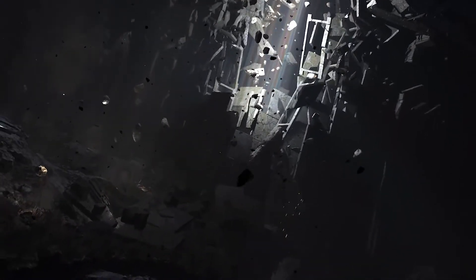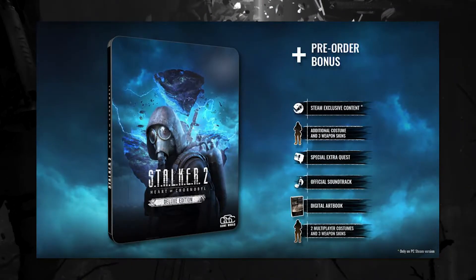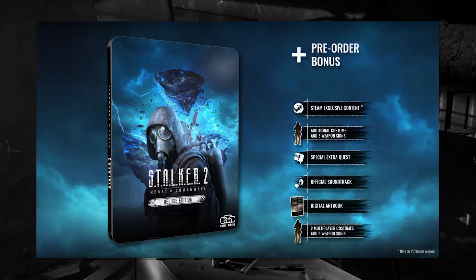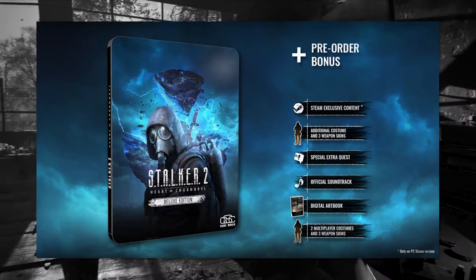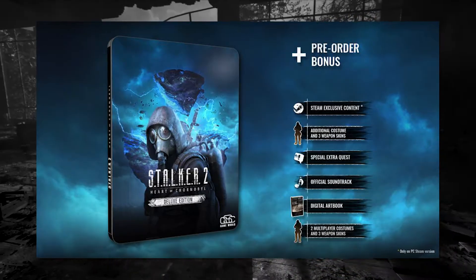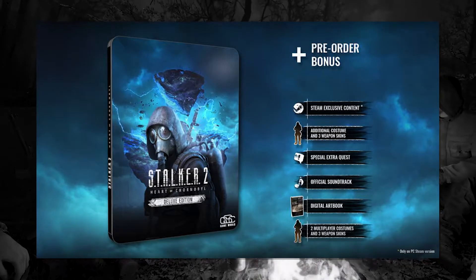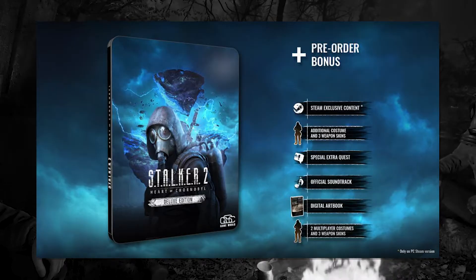For the digital options, first we have the standard edition which is basically just the game — no additional digital content. The next is the deluxe edition for $80. With the deluxe edition you get Stalker 2, an additional story-based side quest, one costume and three weapon skins for single player, two costumes and three weapon skins for multiplayer, plus the digital art book and digital soundtrack.